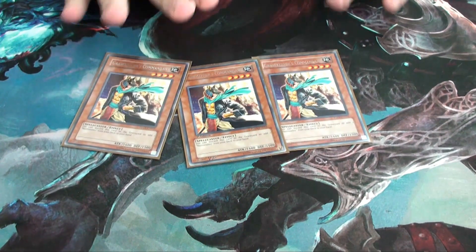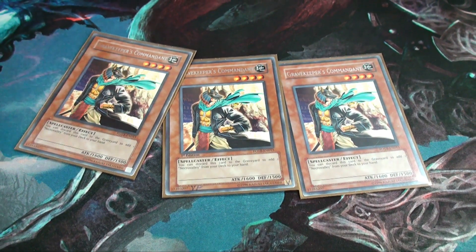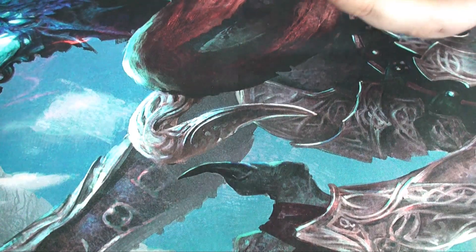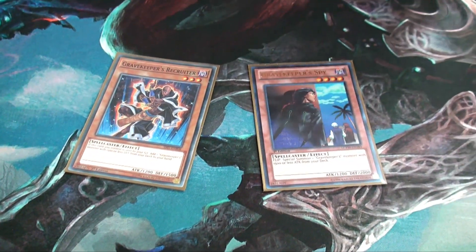Three copies of Commandant — he's meant to add Necro Valley to your hand, which is the field spell for Gravekeepers. Really strong card, and that's what he's there for, just to turbo that out as the deck implies.